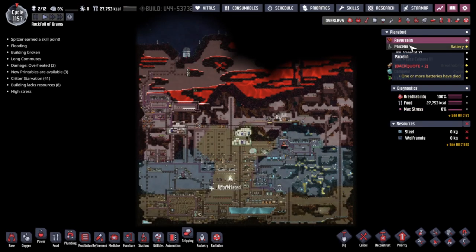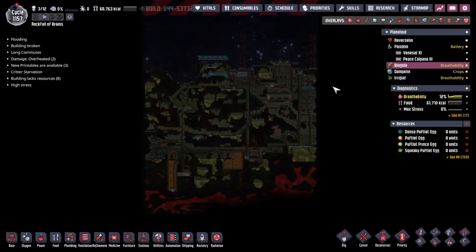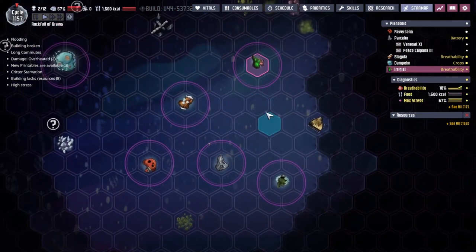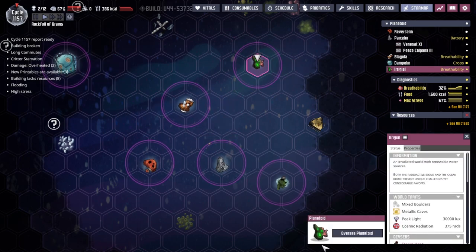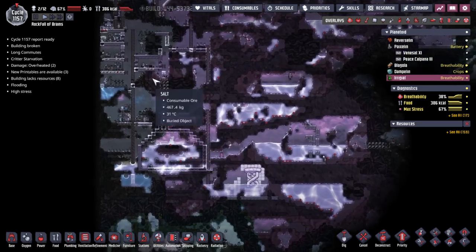Hey guys and welcome back to Oxygen Not Included, Clay's amazing space colony simulator extraordinaire. My name is Twitchy and we are in the Rockefeller Brains, a collection of asteroids out in the wilds of space where we have printed out some life forms that we call duplicants, which are currently trying to make their way into the future. It's my job to give them the orders to make sure that can happen.